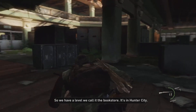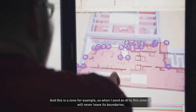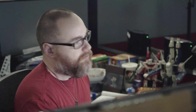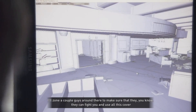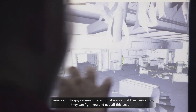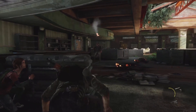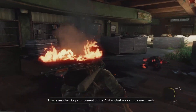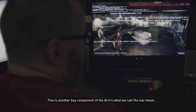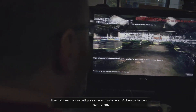So we have a level we call the Bookstore — it's in Hunter City. This is a zone, for example. When I set an AI to this zone, he will never leave its boundaries. I want guys to guard this exit where you have to go through, so I'll zone a couple of guys around there to make sure they can fight you and use all this cover, but they want to stay around this door. This is another key component of the AI — what we call the NAV mesh. This defines the overall play space of where an AI knows he can or cannot go.